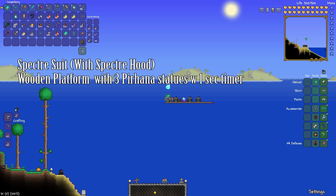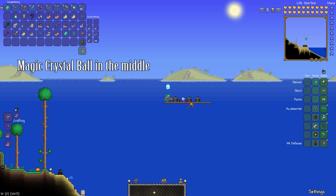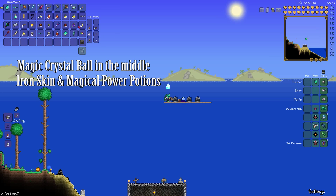Build a little platform up top with three piranha statues all wired to a one-second timer. Make sure you put your magical crystal ball in the middle of them — you're gonna need it. Before you get it going, make sure you have some iron skin potions and some magical power potions as well.